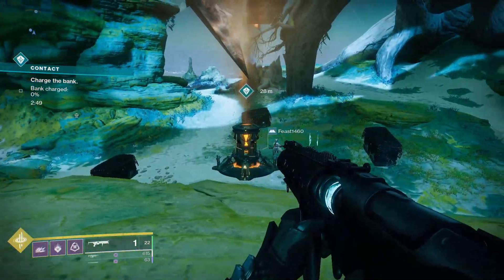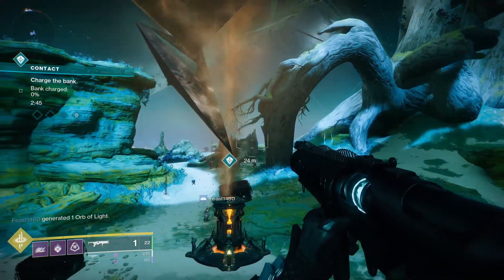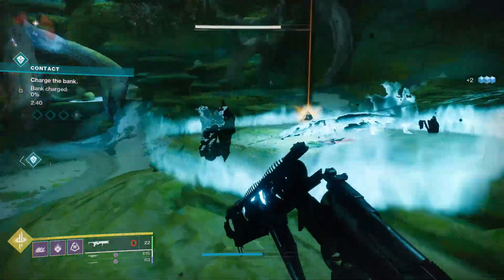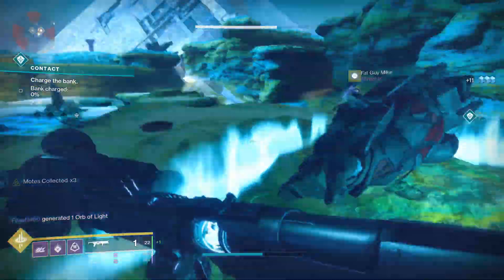What's the point of this public event? You really just want to defeat as many enemies as you can. They will drop motes — motes of darkness. You'll take these motes and bank them into a bank that's very similar to Gambit.